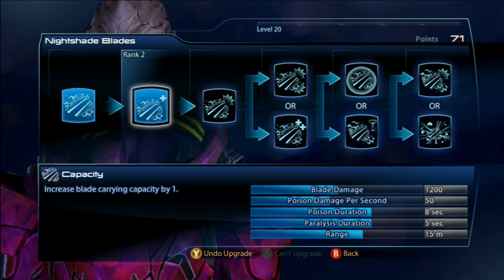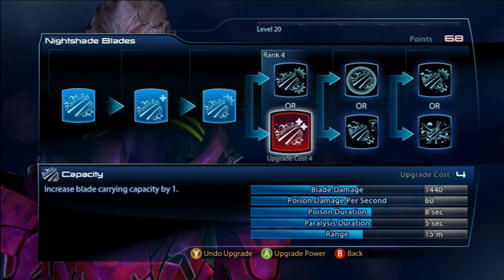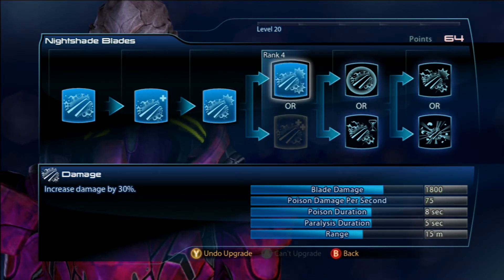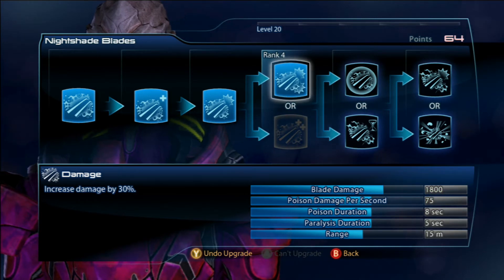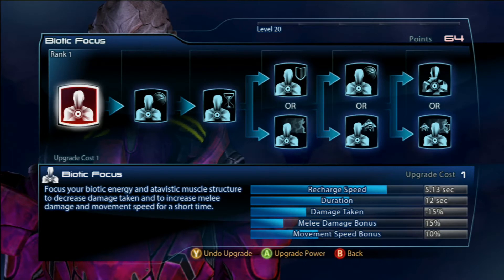For Nightshade Blades I like to spec for damage. The Nightshade Blades for me are really just a way of dealing with the Phantoms. I'll hit the Phantoms with an Acolyte shot and then hit them with Nightshade Blades and keep moving, and the DOT and the Paralysis effect usually finishes them off.